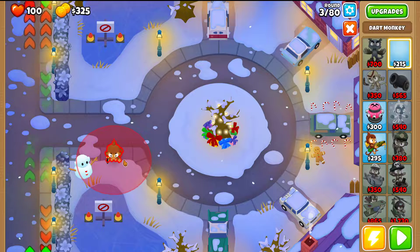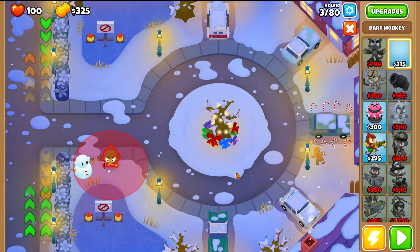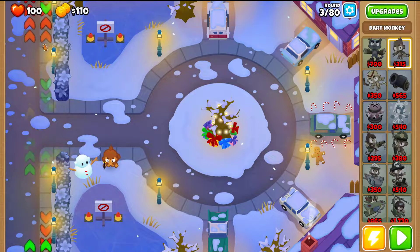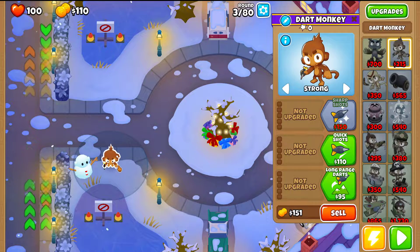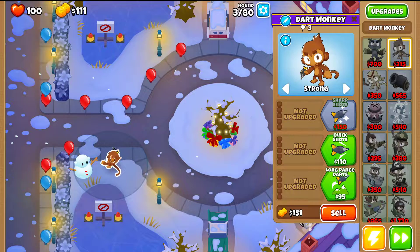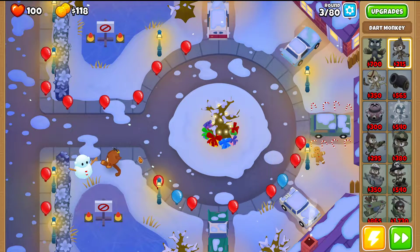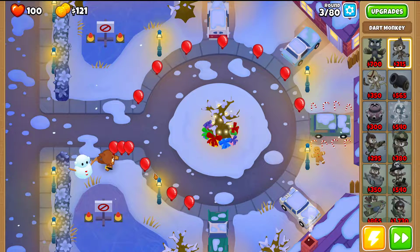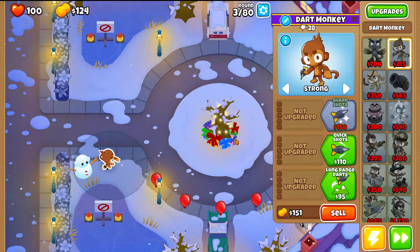The start is very important because this map is quite tricky — bloons come from both sides at the same time. After some tries I've found this spot to be the best one for the Dark Monkey. You're going to place the Dark Monkey closest to the top, then on the right side of the range, covering the turn where the path turns downwards. Set the Dark Monkey on Strong.